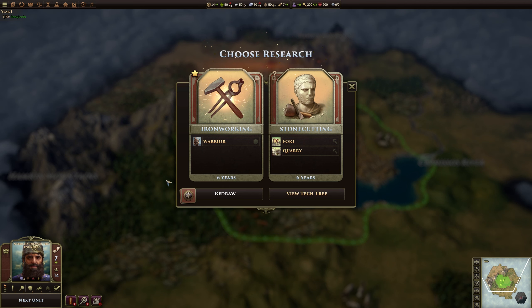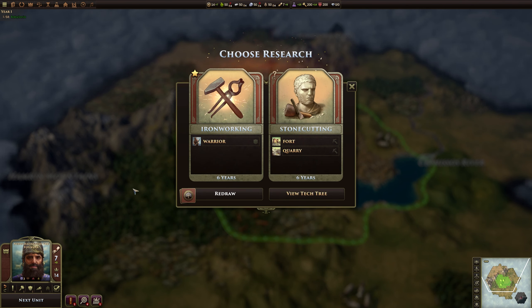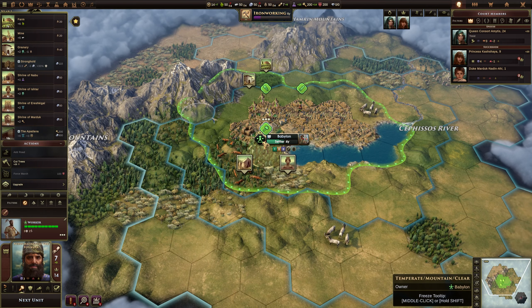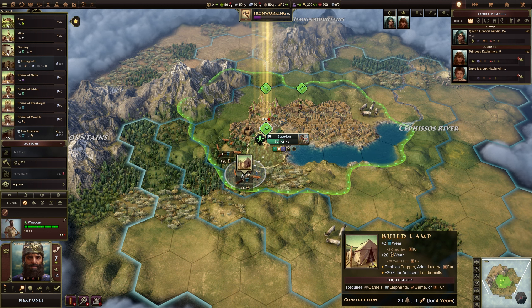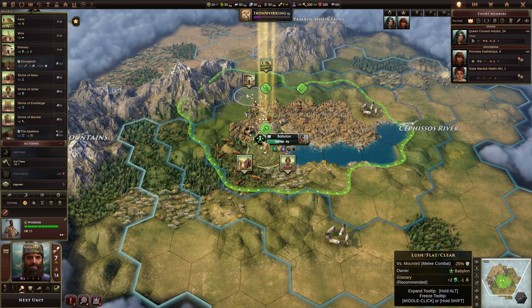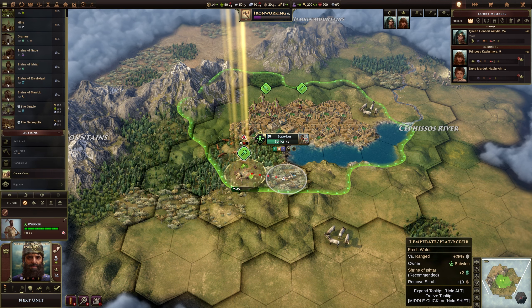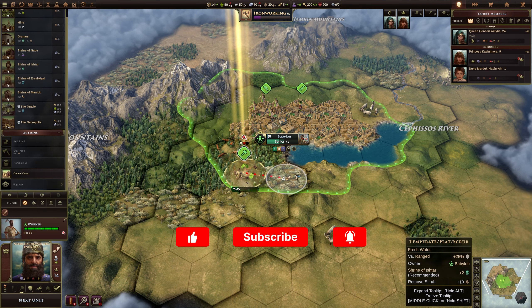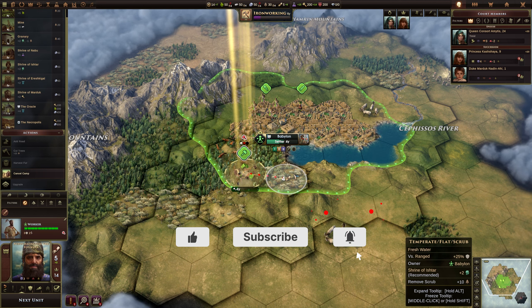We're going to want warriors and stone cutting. The game is suggesting warrior. We do have a worker, so let's go and get the warrior anyway and then start working on a few things. We don't have food — it's suggesting a camp here. We're not going to run out of food for a few turns, so let's go and get the camp because it will give us some gold. We'll get a few farms, but there aren't really many good flat tiles here for farms.